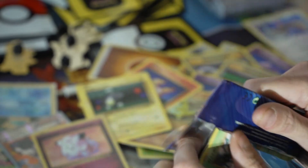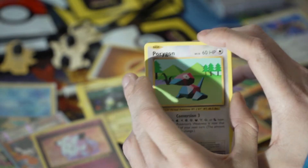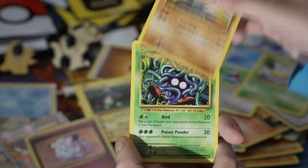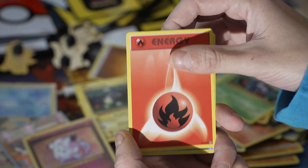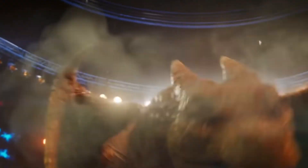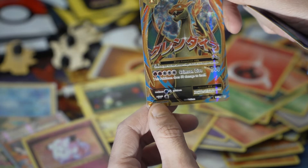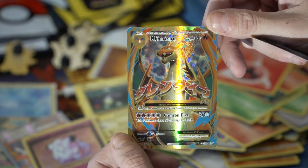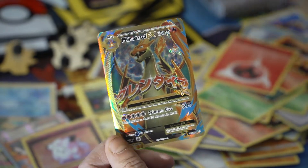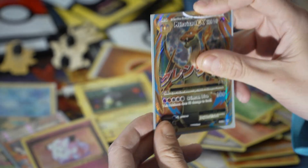Last pack, guys. Three to the front. Porygon, Full Heal, Poliwhirl, Weedle, Machop, Tangela, Vulpix, Fire Energy. Seel is our reverse and oh my god — it's a Charizard! It's not the Charizard, but it's a Charizard — full art Mega Charizard EX. Holy fuck! It's a Charizard, guys. We got a Charizard! We did it. We did the Charizard.